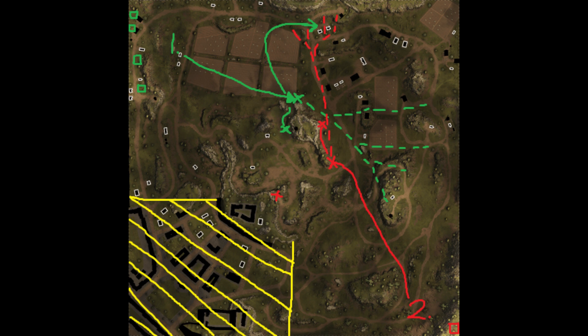Past that initial spot, your play is going to be based off how the enemy team is deploying. In the game I showcase today, the red team doesn't actually push up towards the northeast, so I actually go up this other arrow towards the north and flank around their base to get some more spotting. But that doesn't always happen.